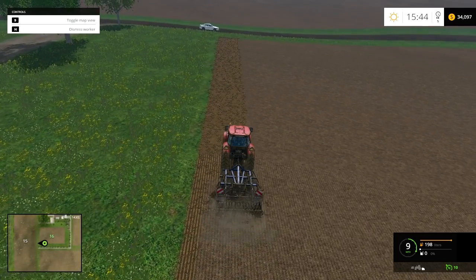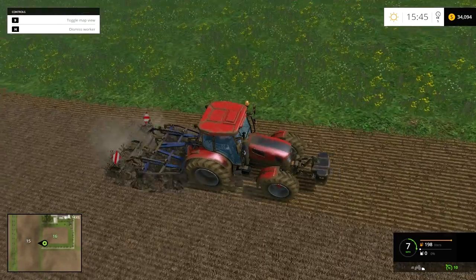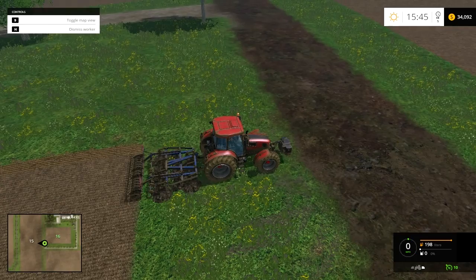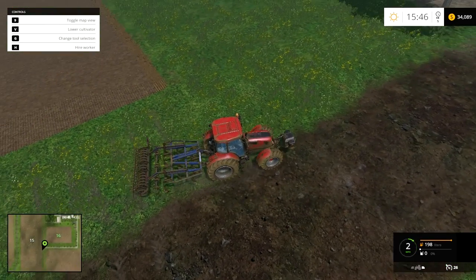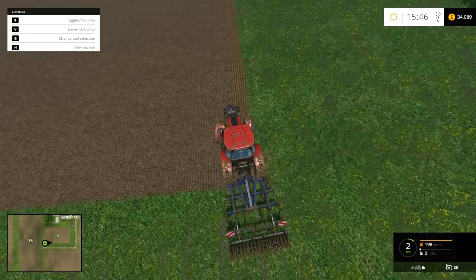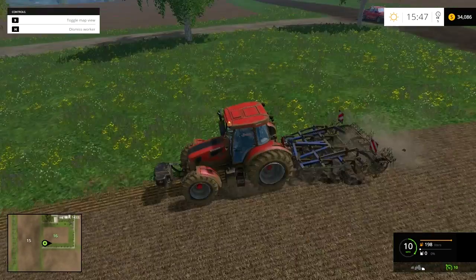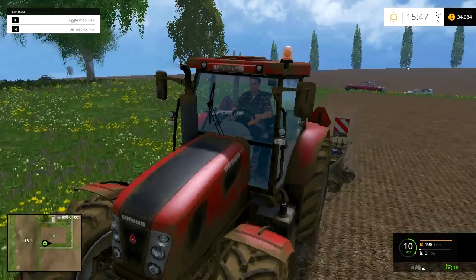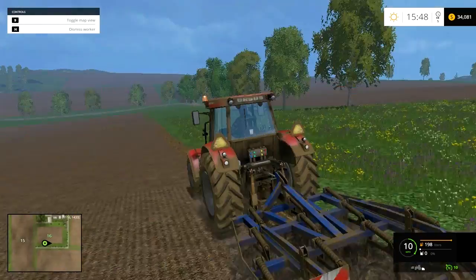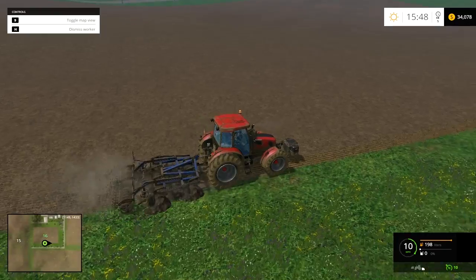What is up, this is Random Sparks here back in Farming Simulator 2015. I'm just finishing up cultivating this field. Once we get this all finished up, I will hook this tractor up to the seeder and we will get some corn planted. In the last episode I managed to lose quite a bit of money because I accidentally double-clicked this tractor and bought it. It's not bad but it was rather expensive, kind of put me behind a little bit. However it did give me a little bit more horsepower to work with, which is always good.